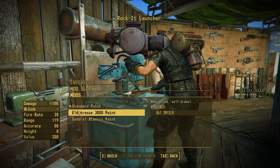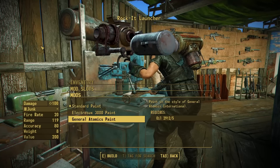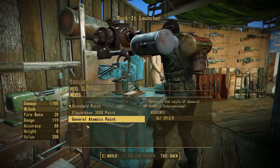We do have three paint options: the standard paint, the Electro Sucks 3000 paint which gives a nice red paint job for everything, and the General Atomics paint which gives you a nice blue backpack and a yellow launcher. It's pretty cool that you do have some cosmetic options for this weapon.